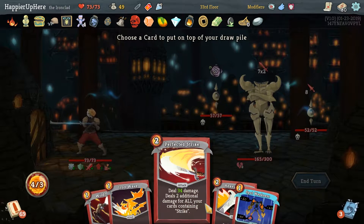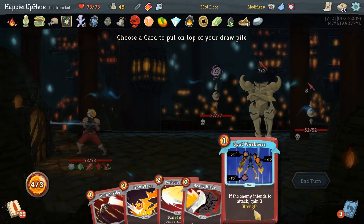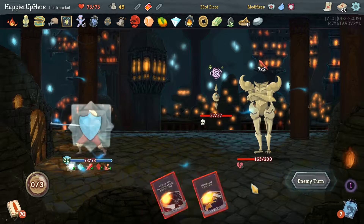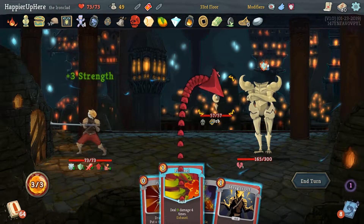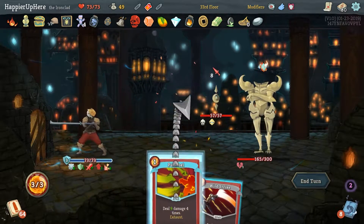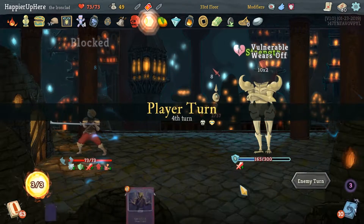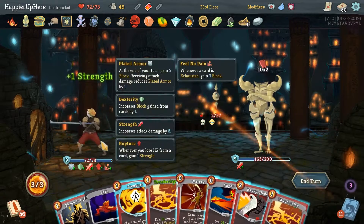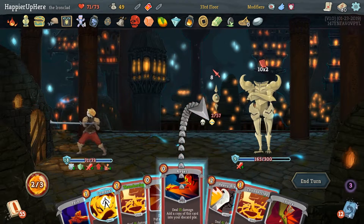I don't think there's much we can do — 24 plus 34 gives us 58, we can't kill the back-liner at 60 damage. We still need 14. We have a Block Potion — let's do that. Put Spot Weakness back, then Perfected Strike and Heavy Blade. Then let's drink the Block Potion. He took Barricade — that's fine. Spot Weakness and Pummel does 36. Not sure how we're going to defend the turn after. Let's put Shrug It Off back and Pummel. Then Wild Strike. A lot incoming — let's Shrug It Off once and then again.